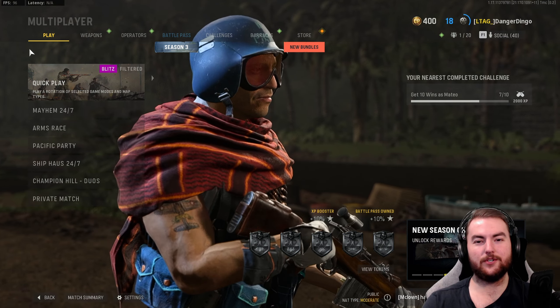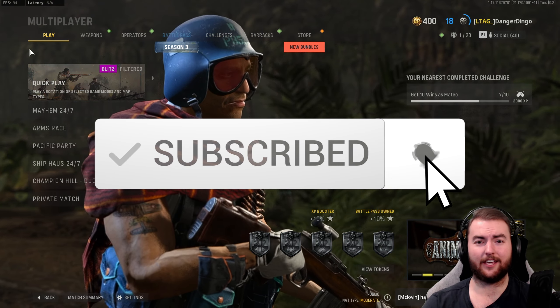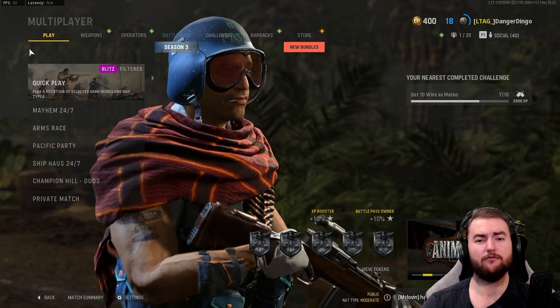The build we have got here today gives us the potential for a one-shot kill to the upper torso with the Vital Perk, or if you get a headshot, that counts as a one-shot kill as well. This is one of those weapons that does have the potential to just be absolutely ridiculous, but if you don't hit that upper torso shot or the headshot, you get a three-shot kill, which is not ideal. But when you do get a one-shot kill with this thing, it is one of the most satisfying guns in Vanguard.